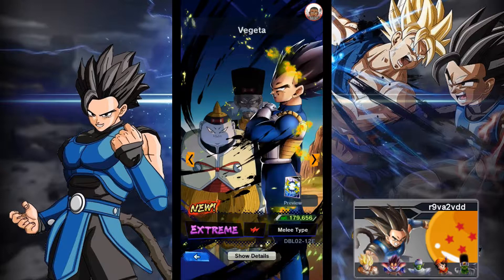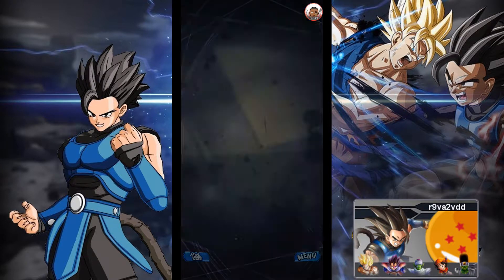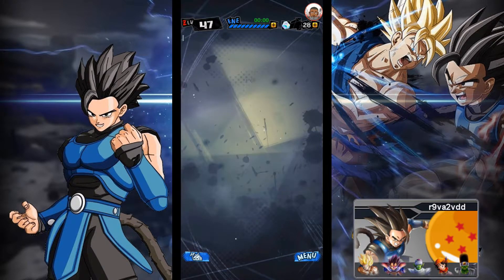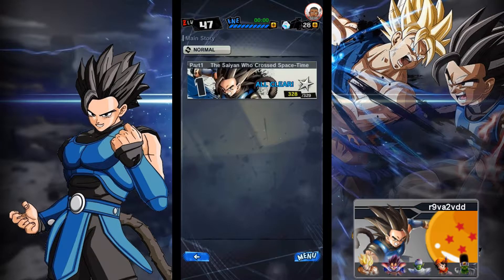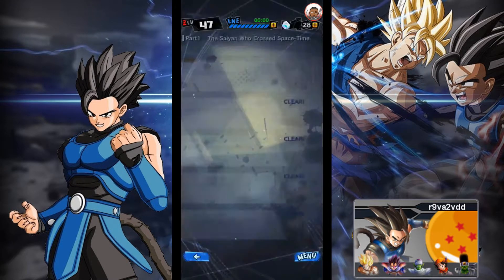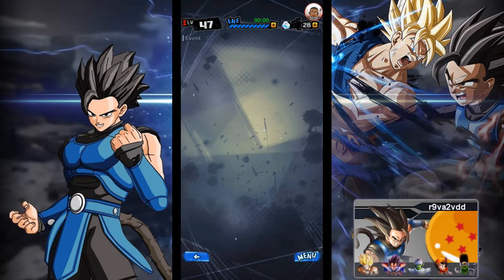Now on to the new features implemented in this new update. Of course we have more main story — Hard Mode Book 6 is out, as you can see. Chapter 1 is out, and we have another new event which is Redis Attack.